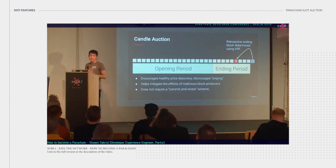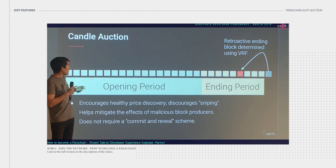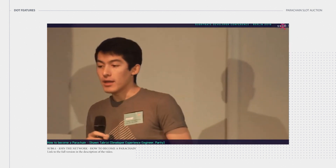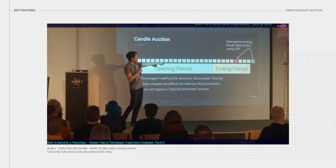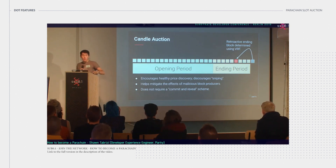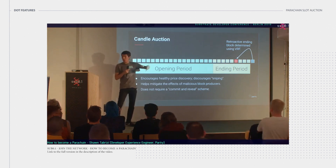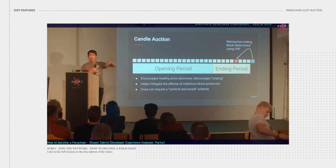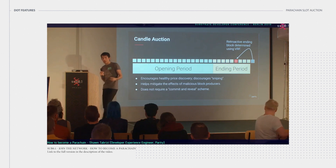The candle auction system has two periods: an opening period and an ending period. The opening period allows people to realize there's an auction, make initial bids, and figure out the general price for a parachain slot. Then you reach the ending period, which is known and fixed — but anytime during this ending period it could randomly close. We actually let the entire ending period run through, and once it's over, we retroactively decide what the ending block is. Whatever the winner is of that block wins. This encourages healthy price discovery and discourages sniping.